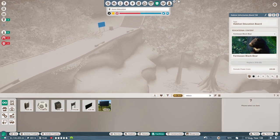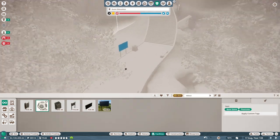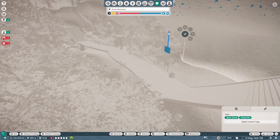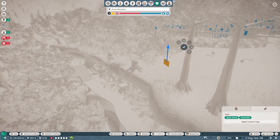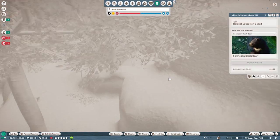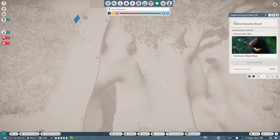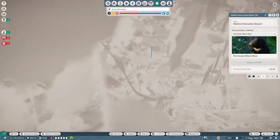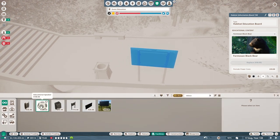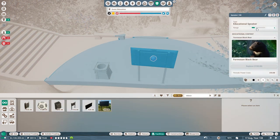If you make that the bear and go to the education section, you can see that it is in blue, which means it is not too high to be considered a view obstruction. If it was yellow, it's considered too high. So that means we're well within our range of the bears being visible. Hopefully the views will be all right, otherwise I might need to block this off a little bit or raise the ground. Then I'm going to put the educational speaker down over here as well, assign the Formosan black bear to it, and extend the radius.